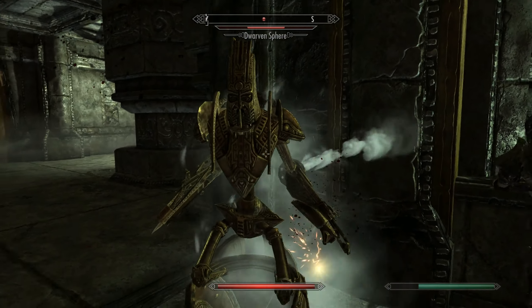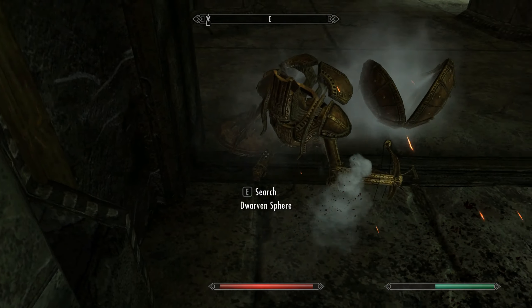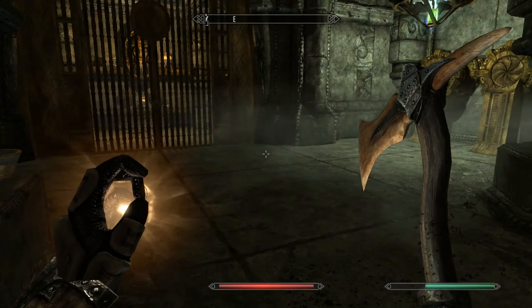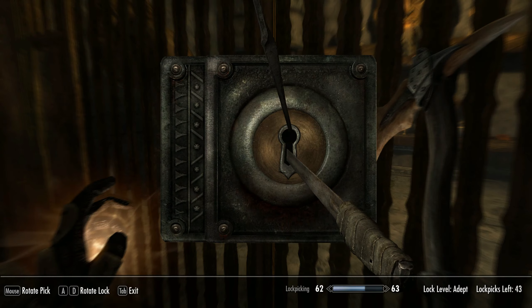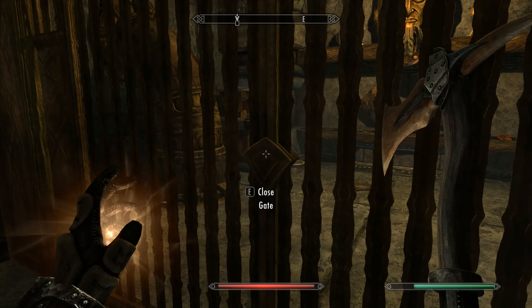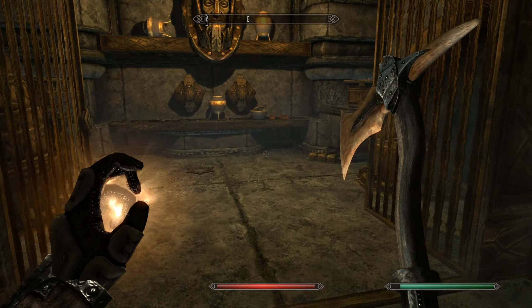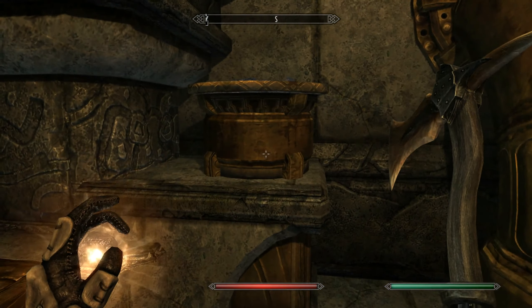There are actual spiders in here as opposed to just the spider guardians — I'm not going to be thrilled. Moonstone ore. This actually looks like a legit camp. How did they have time to set all this up? Or did they find this from a previous investigation team? Things look like they went badly for the researchers here.